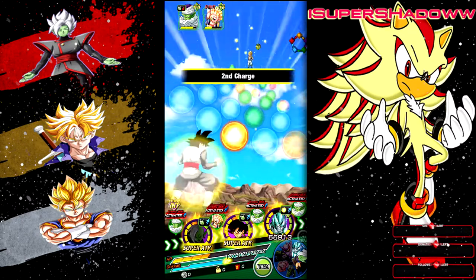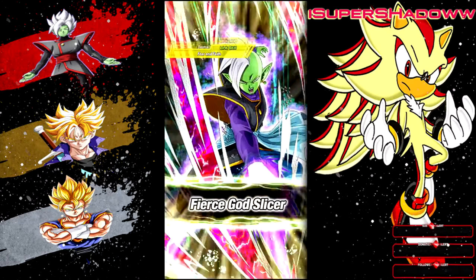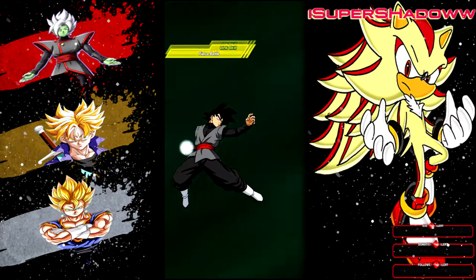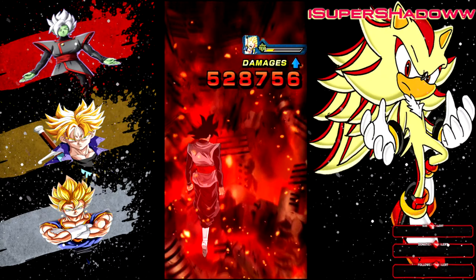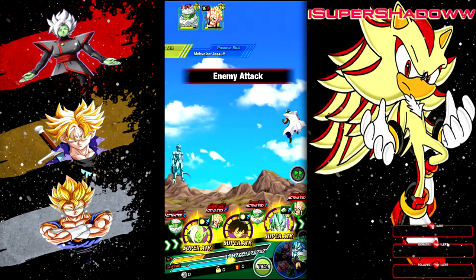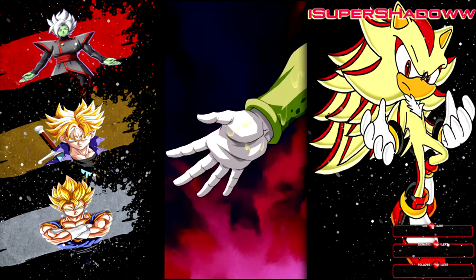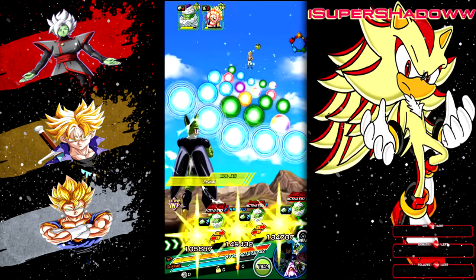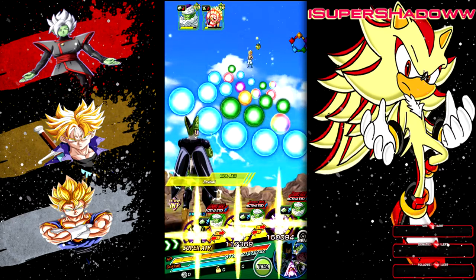I'm gonna make sure to get the heals and bring all these orbs down so that Majin Buu can heal. I need a double super — okay, we got a dodge, that works too, so we got some heals back. Samasu is gonna greatly or massively raise defense. We got the resurrection — and I'm going to keep these two Cells together.